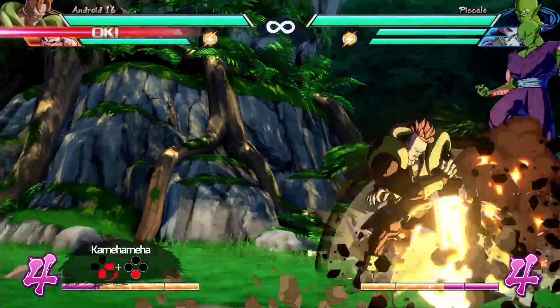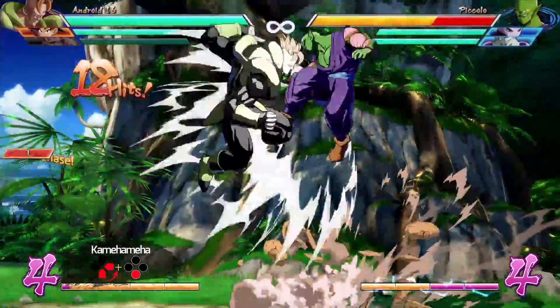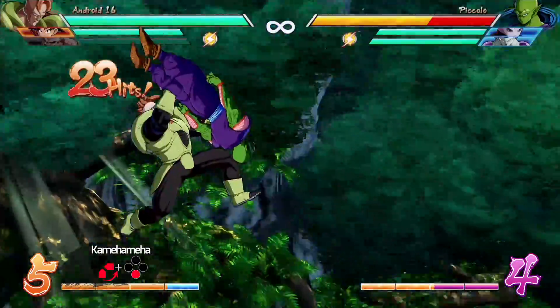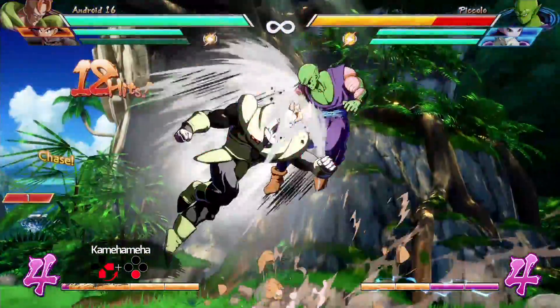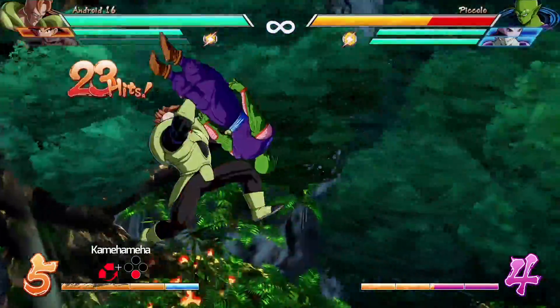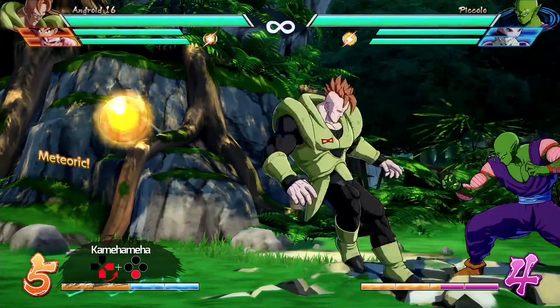The one thing that makes me not like the Kamehameha assist as much is combos, because this is not going to let you finish with a beam assist into Dragon Rush. For characters like Android 16 who really like finishing combos that way, this might not be a direct replacement. But with a few adjustments, you could still fit it to your team.